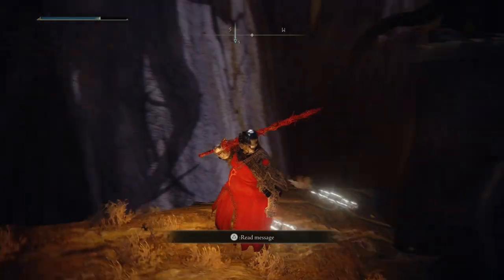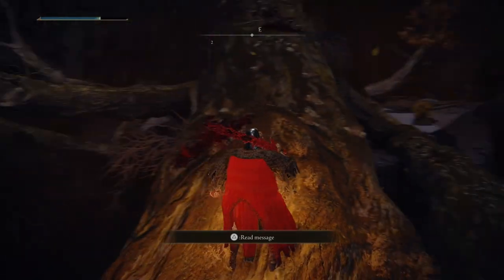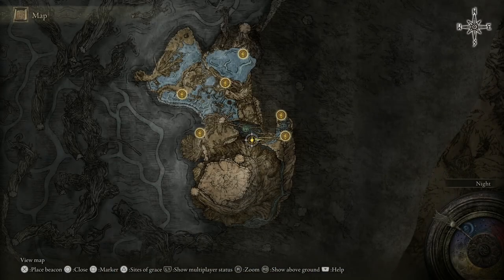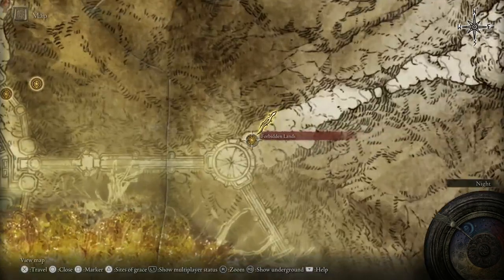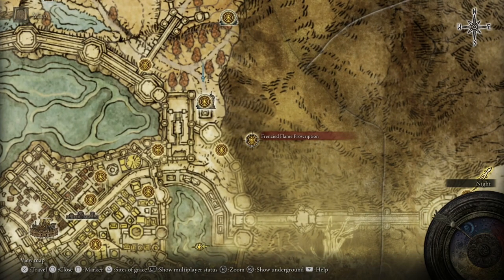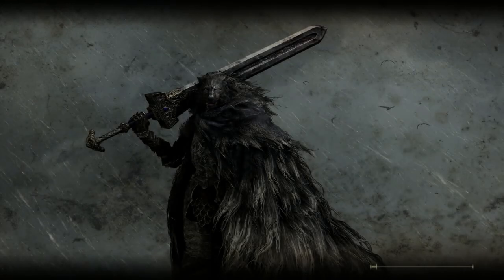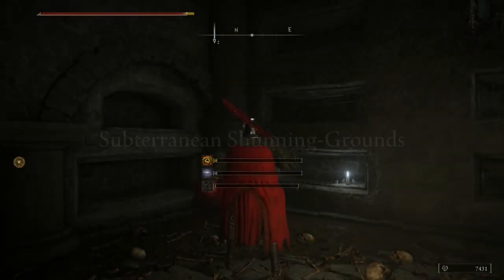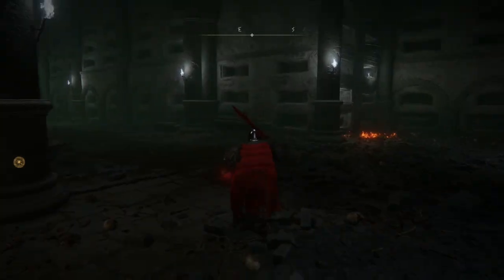I'm going to show you how. This is an easy way and a slightly longer way. If you already unlocked several sites of grace it will be much easier for you. If you unlocked Frenzied Flame Proscription or Cathedral of the Forsaken it'd be much easier. So let's go to Frenzied Flame Proscription and I'll show you how you can get here from another place.